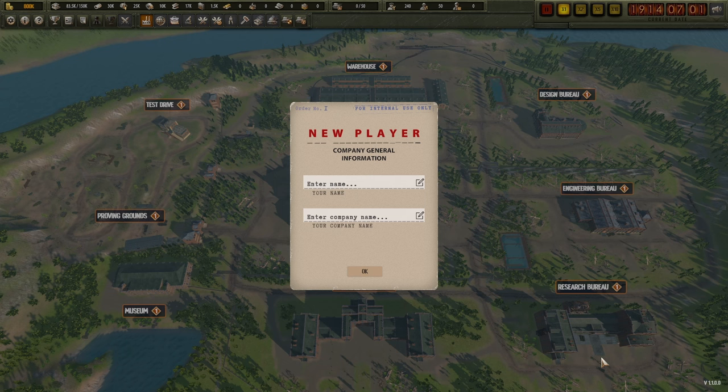We can be assured the devs have been hard at work - from the two-year slice we saw at beta, we've now got a 20-year slice from 1914 to 1934, covering World War One and the interwar years. We've got over 60 WWI technologies to explore, at least 12 tanks - six British, three French, three German - giving plenty of opportunity to make cursed cross-design tanks. Our goal is to make maximum money and see as much of the game's features as possible.